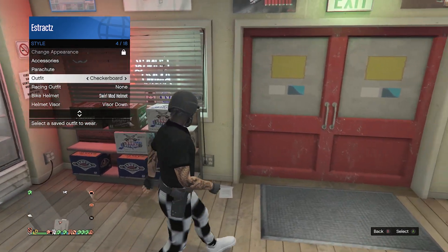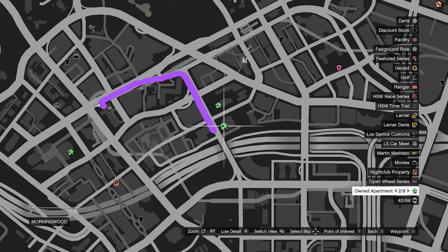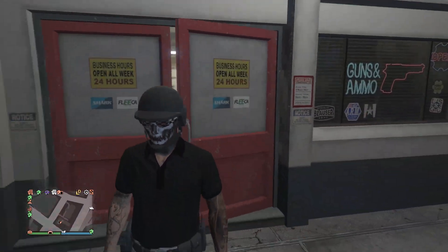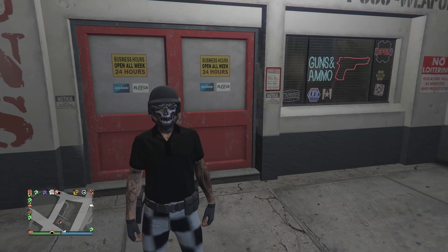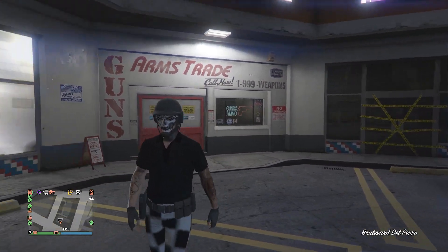After you equip an outfit with the belt you do like, you're now going to want to head to your apartment so we can do the new merge glitch. Or you can also do the hippie hunting job, which is in the versus mode, and it's basically like crooked cop — it's the exact same way.